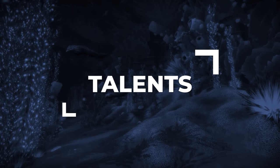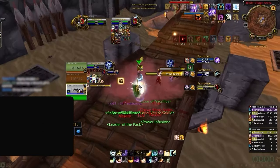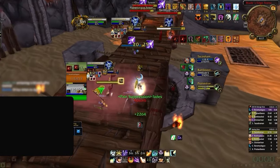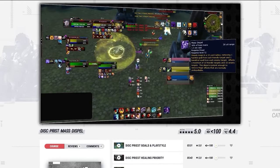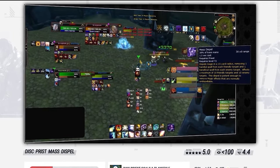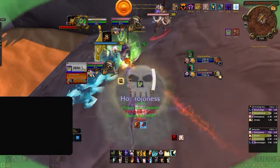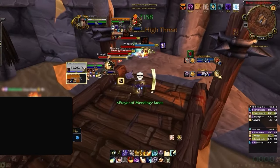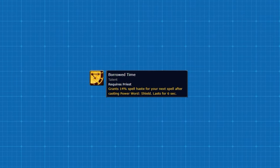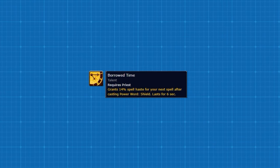Talents work slightly differently in Cataclysm, so let's break down everything that you need to know. On the Disc side of the tree, there are no changes that you're going to be making. All of these talents are fairly important as they increase our healing, and they also provide us our most powerful defensive, Pain Suppression. This is going to be crucial to surviving massive burst damage. Discipline Priest also has one of the best offensive cooldowns with Power Infusion. This can be applied to a DPS to increase their spell haste by 20%, and you can pair this with the cooldowns of your DPS to build massive pressure and close out games. We also have access to the Borrowed Time talent, which provides 14% haste after casting Shield, and this can be useful when you need to cast Flash of Light during high pressure moments.